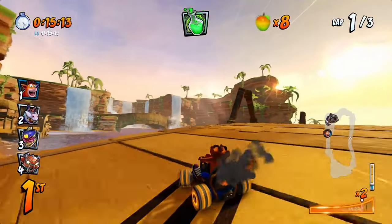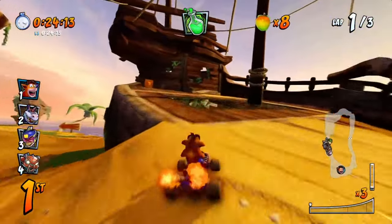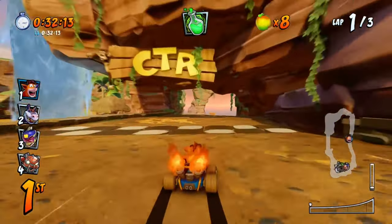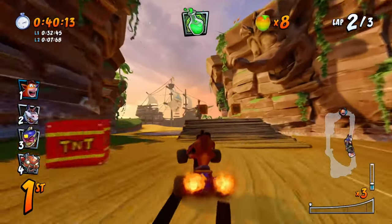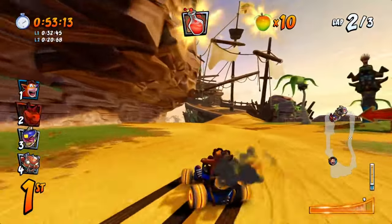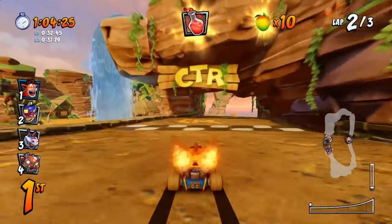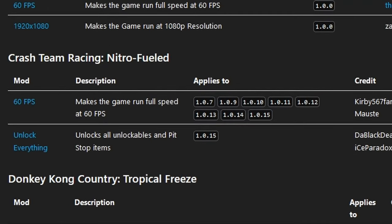The best and currently only version of Crash Team Racing Nitro-Fueled on PC is the Nintendo Switch version being emulated on Yuzu or Ryujinx. Before we start, make sure to have the game and its most recent patch. Yuzu for the longest time wasn't the best option due to the Vulkan driver being broken for people with non-RTX graphics cards and the OpenGL drivers having bad slowdowns. However, Yuzu was recently updated and one of its fixes was fixing the Vulkan driver for the game, so now you can play just fine on Vulkan with only minor graphical corruptions here and there. If you still have issues on Yuzu, try playing on Ryujinx instead. The Switch version has a 60fps mod and an unlock-everything cheat available on the Yuzu website — links will be in the description.